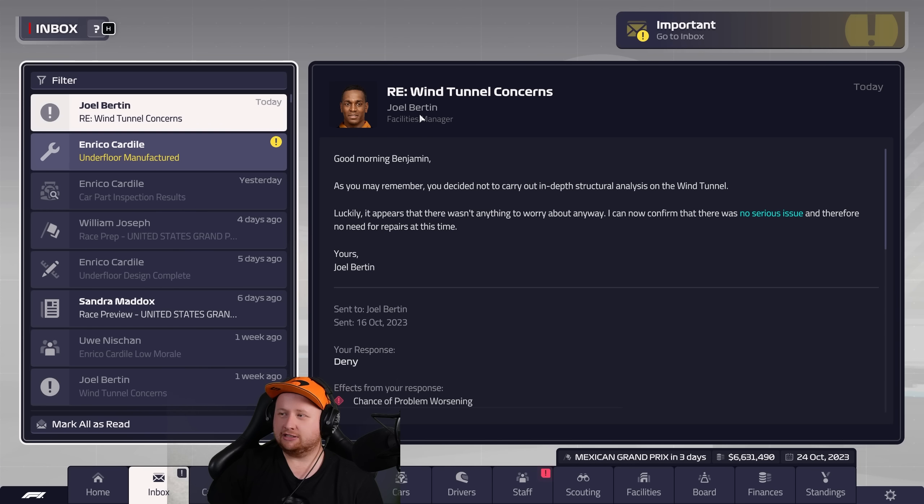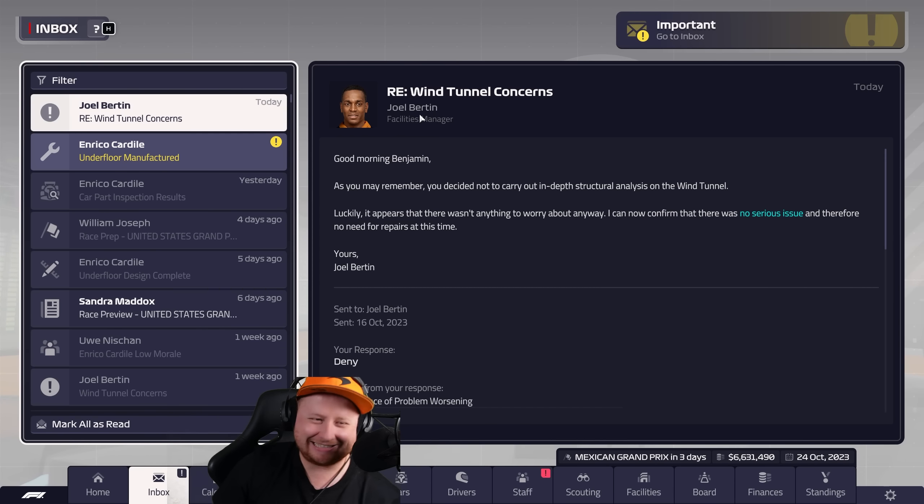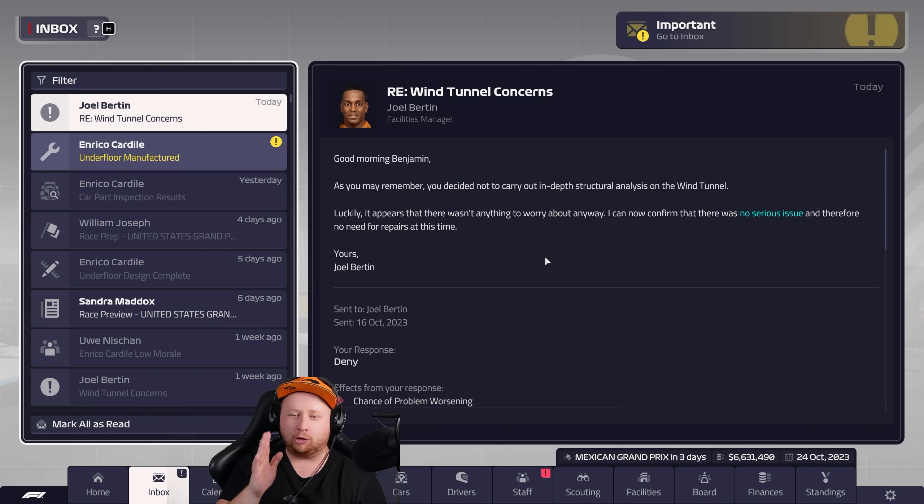We can now put the underfloor on Lando's car. If it breaks, we're up a creek without a paddle this weekend — that's the only component we have and we are not manufacturing another even for an emergency; it'll cost too much. So it's important that Lando looks after it. Oh, here's the wind tunnel concern — the debacle from the other day. You decided not to carry out in-depth structural analysis, and luckily it appears there wasn't anything to worry about anyway.